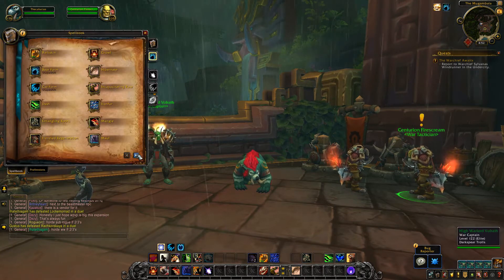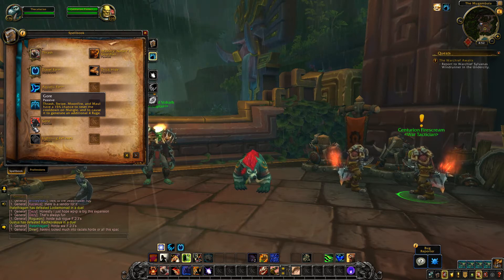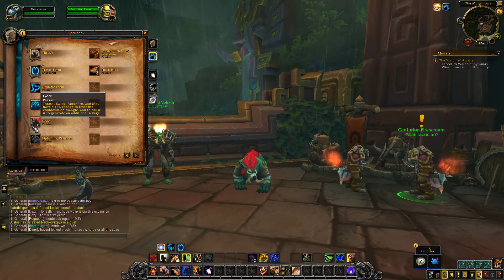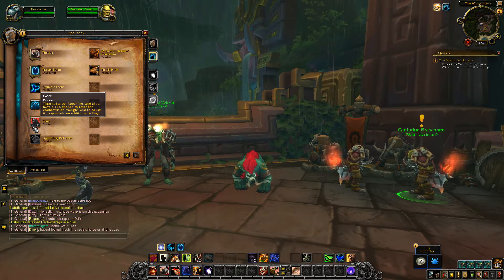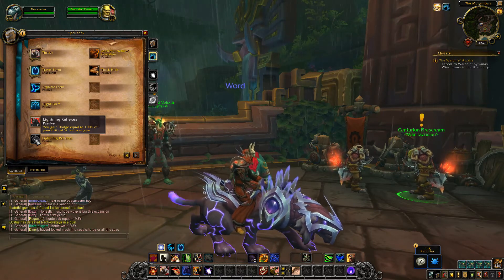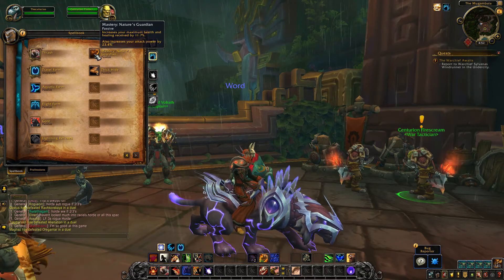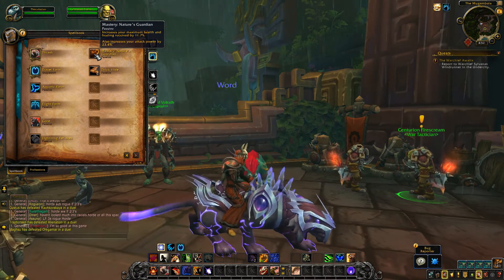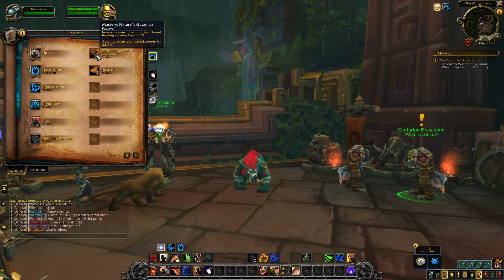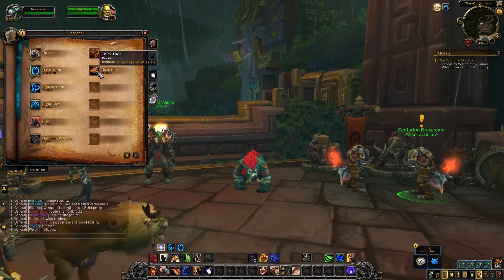Now let's look at the passives, which are not changed whatsoever. Gore is unchanged — Thrash, Swipe, Moonfire, and Maul have a 15% chance to reset the cooldown of Mangle and cause it to generate an additional 4 rage. Lightning Reflex is unchanged — you gain Dodge equal to 100% of your critical strike from gear. Your Mastery is unchanged — increases your max health and healing received, and increases attack power based on Mastery. Thick Hide is unchanged, reducing all damage you take by 6%.